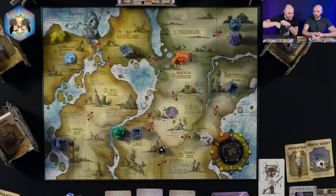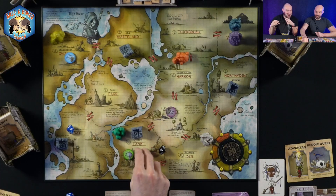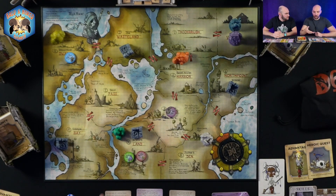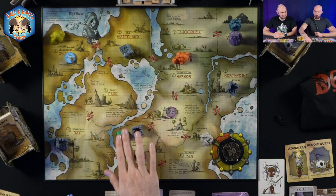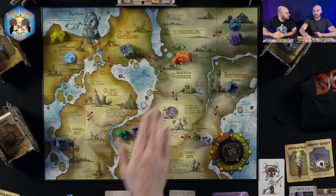You can have two monsters and two terrains in the same area, which makes it more difficult. With two players, we have four monsters out there as the base layout. For terrain, you roll a d10 and place it where it lands. You can have two different types of terrain in one area — like a forest and a dungeon — but you cannot have two of the same type. The village area will never have monsters or terrain.